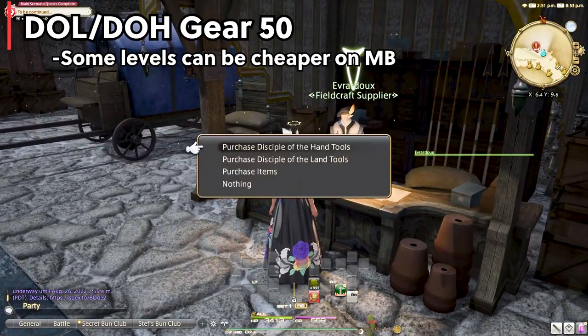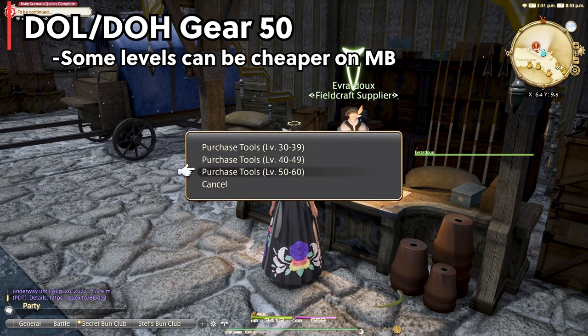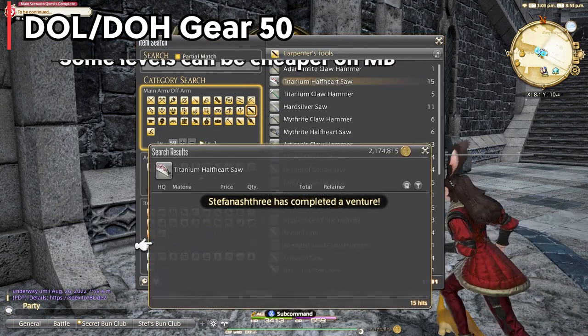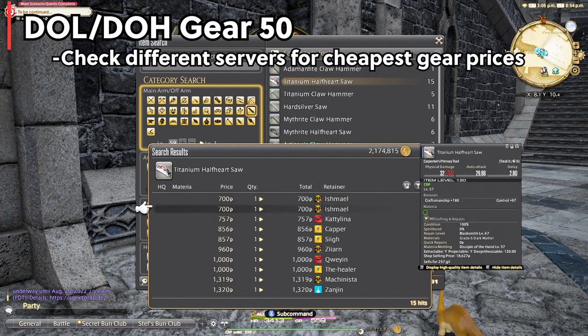50 and above unfortunately it can get quite expensive, and this is where you can be checking the market board regularly to catch super cheap items. If you are using the market board I highly recommend searching around to different servers to see if you can find things really cheap there.